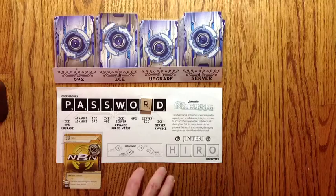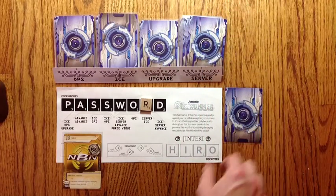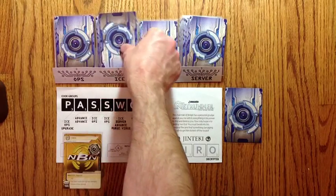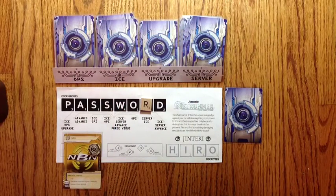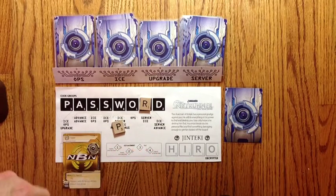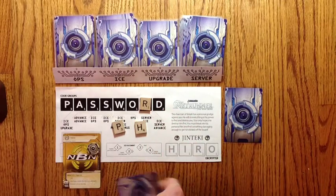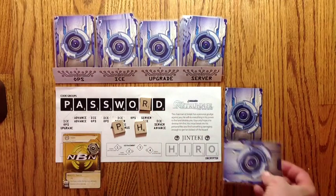This is where you put your R&D under the card, and you're going to put servers to the right of the card. To find out where the ice goes, we draw another tile. Here the result is a 3, so we look down here — it says R&D, so we'd put the ice here. If we'd drawn a 4, we would put it at the least protected server from the right, so that would be this one.